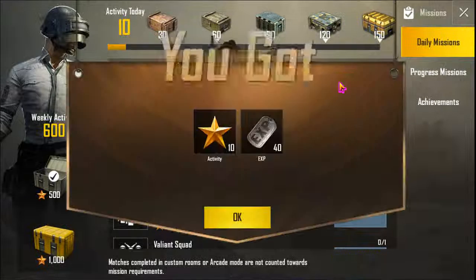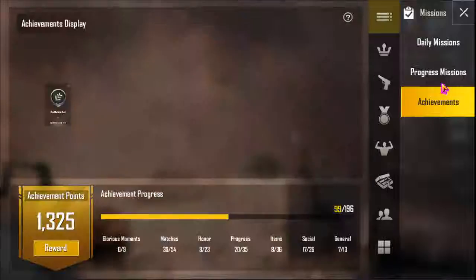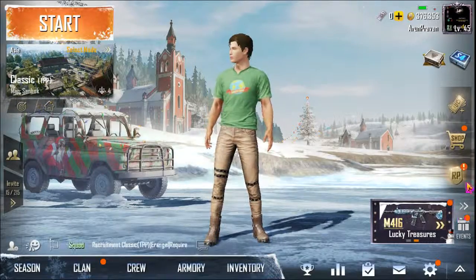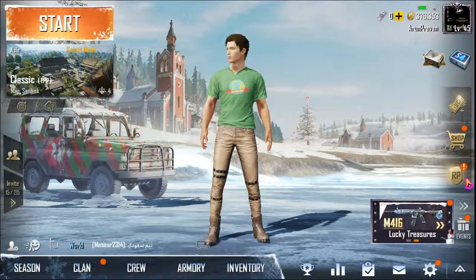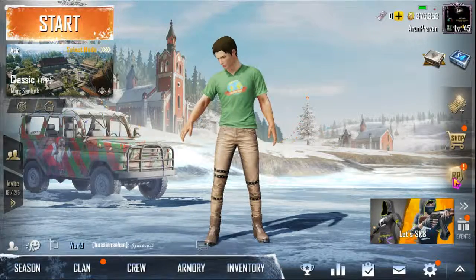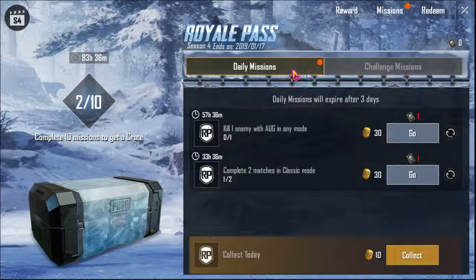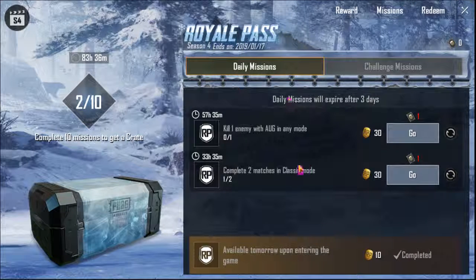If you click on a daily login, you can collect a match for 20 stars. If you click on a goal, you can collect a program. If you click on a goal, it will assign a job — you don't have to check.